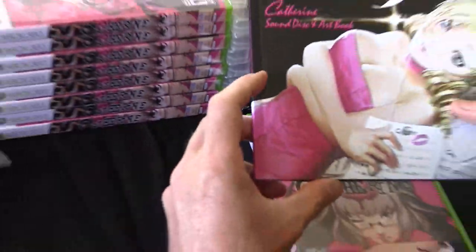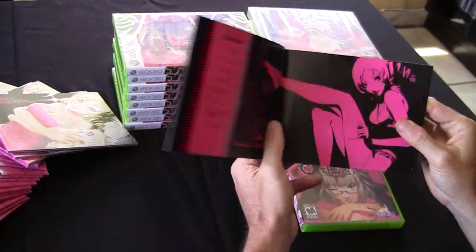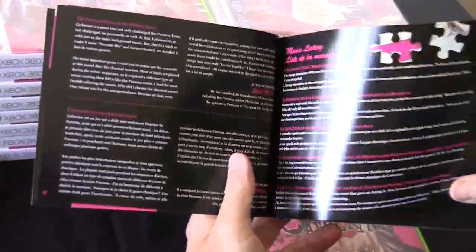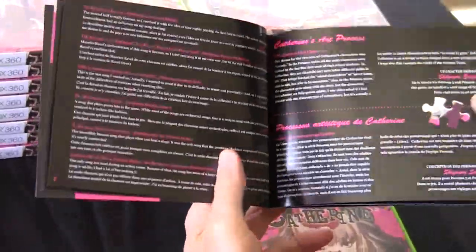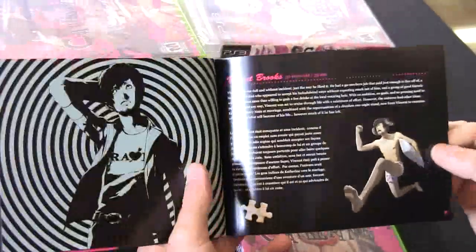We'll set this aside and move to the hard book. The hard book is about 22 pages. At the beginning there's a little bit of explanation about the soundtrack and some other stuff.